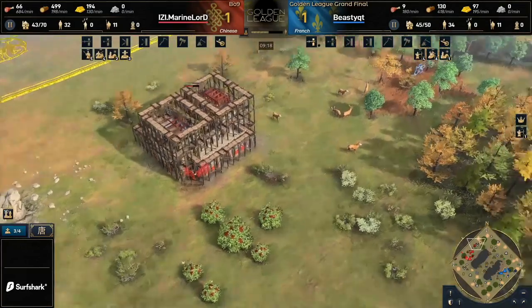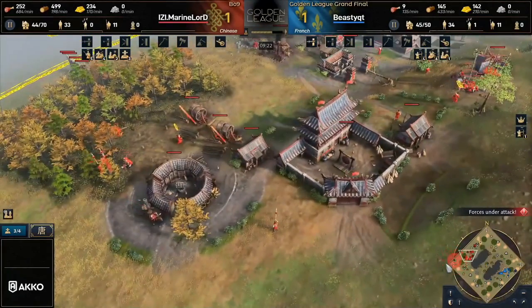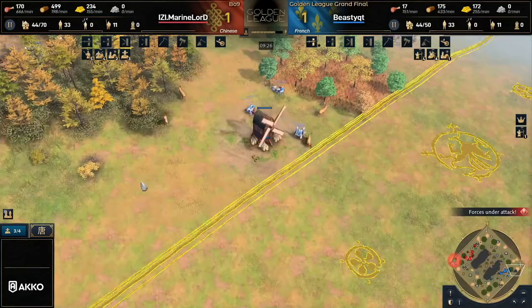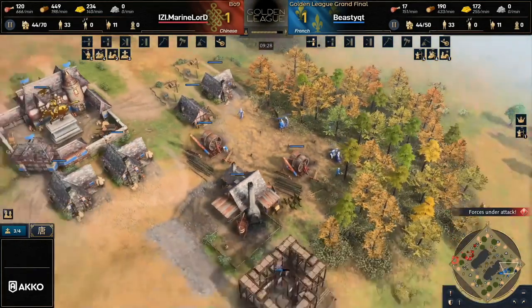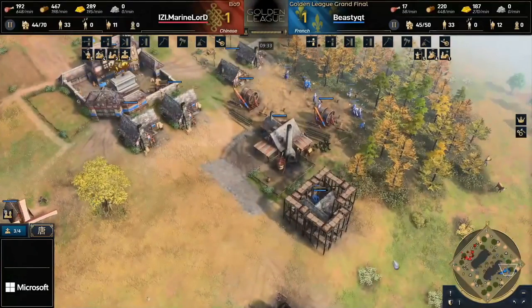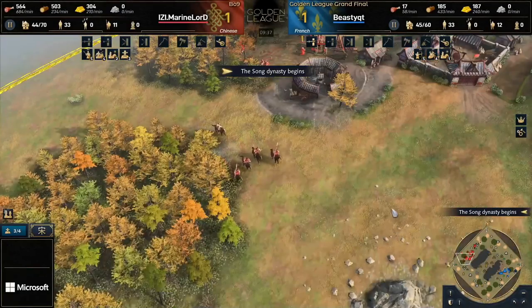This is a really good find for Marine Lord, and now we've got that Barbican coming up. This is a great investment for Marine Lord on this position. Typically players would look to position this maybe a little bit closer to the center, but Marine Lord is going to be anchoring towards that northern side — that's where his expansion is going to be. He's got a hunt up there, he's got berry bushes up there. He wants to make sure that is safe, so now we see that Barbican coming down.